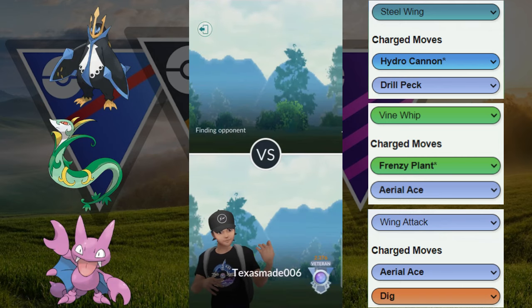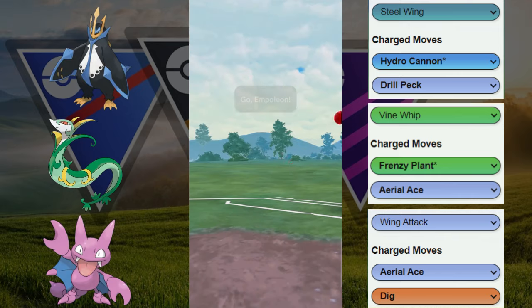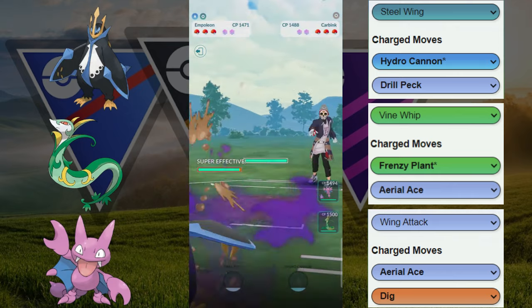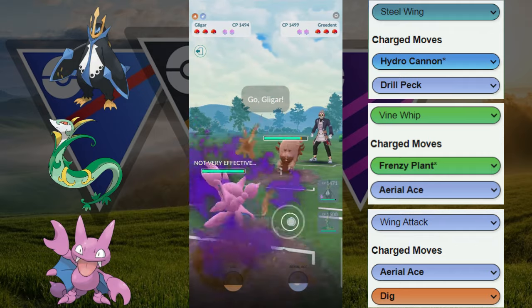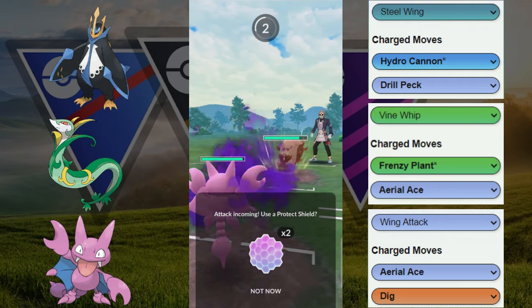Welcome back to another League Remix video. Let's see if we can get some wins today with this new team — Shadow Empoleon paired with Shadow Gligar, and then Serperior as our third Pokémon.